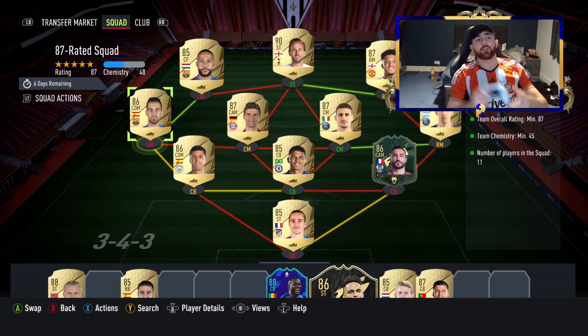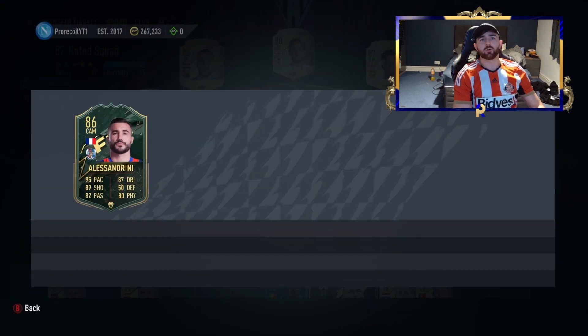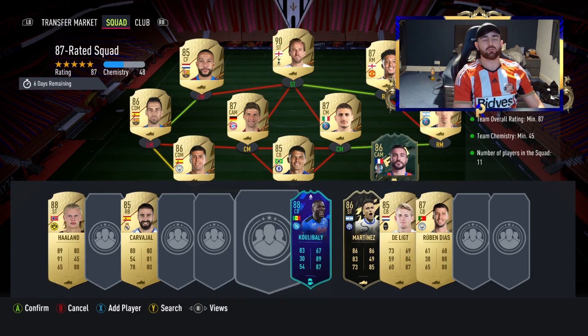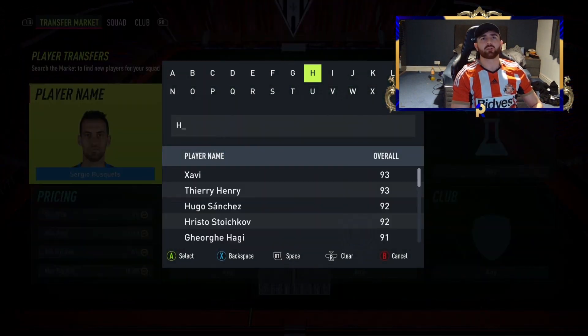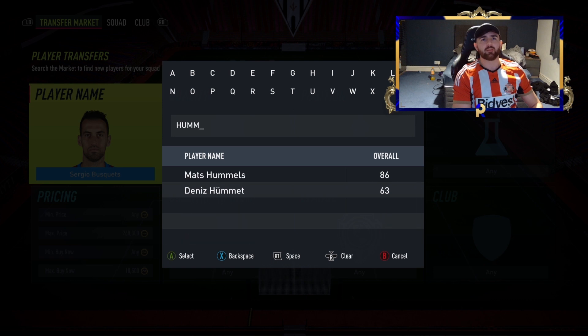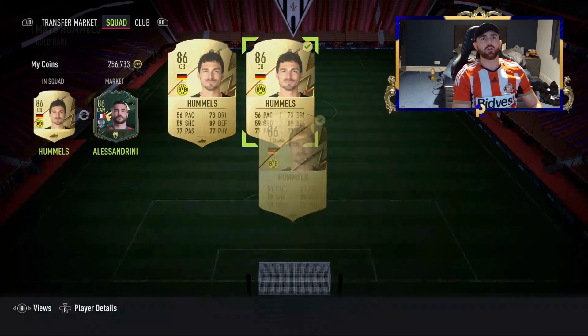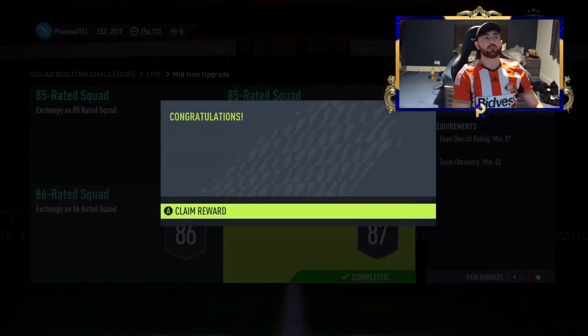That is the first squad — we've got three 85s and three 86s. How much does Sandrini go for? I feel like we might as well keep him because he's high rated. We'll grab the next cheapest — Matt Hummels, he's pretty good so we'll get Hummels in there. I'd like to get rid of Sandrini but he's probably a good sweaty super sub, we don't want to get rid of someone who's worth quite a bit. The first pack is done.